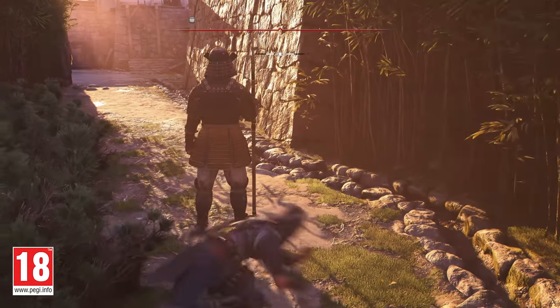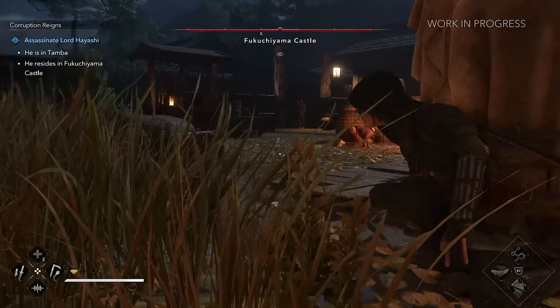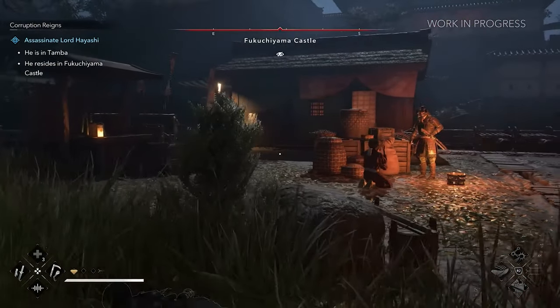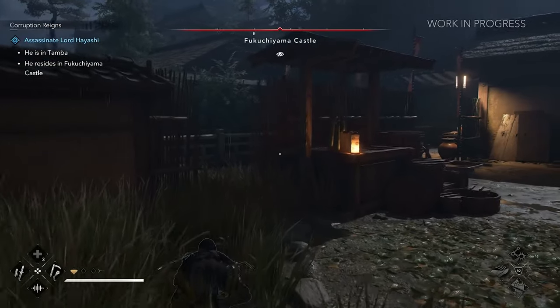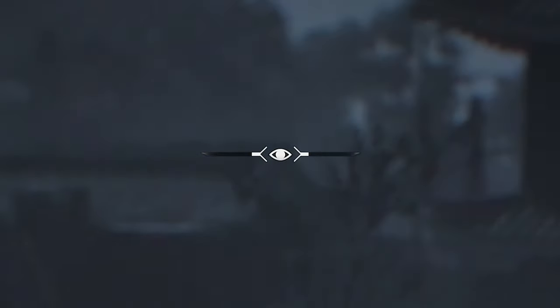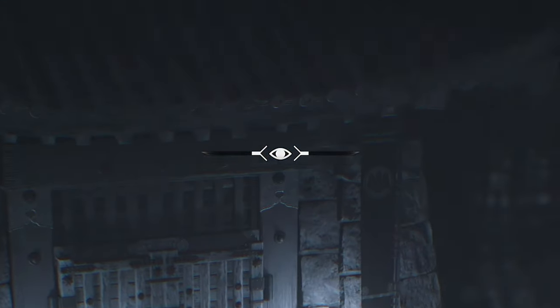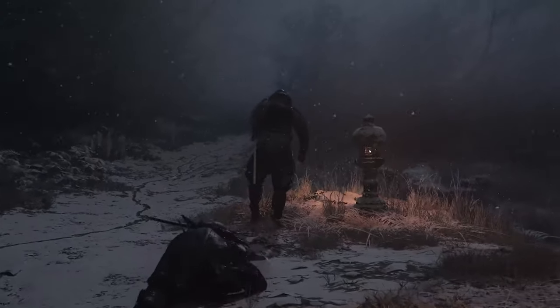One of the biggest upgrades to movement is the ability to go prone. For the first time ever in an Assassin's Creed game, you can crawl under small openings, between bushes, or across tight spaces, adding a whole new layer of tactical movement. This works seamlessly with a new visibility meter, which tracks how easily enemies can spot Naoe — the lower the bar, the harder it is for enemies to detect you, putting even more emphasis on positioning and movement.